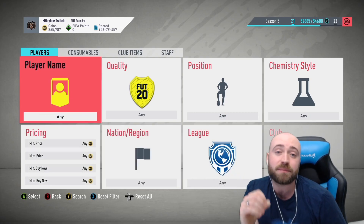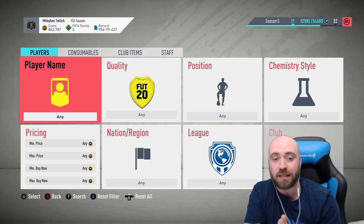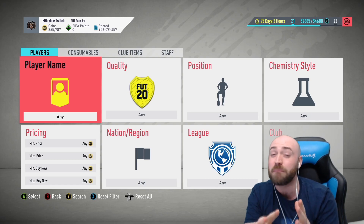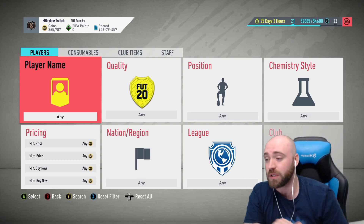With the league SBC method, there's always one or two teams in every league that cost a lot. In the Premier League you've got Norwich and Sheffield United; in the French league you've got Dijon; in the Italian league there's Brescia; and in the Bundesliga there's Düsseldorf, and especially Paderborn and Union Berlin.